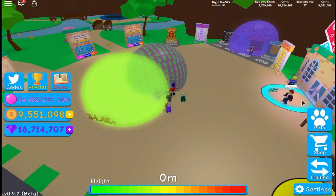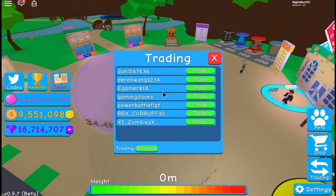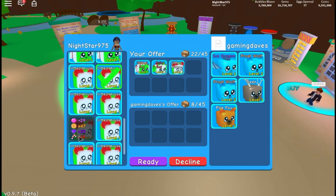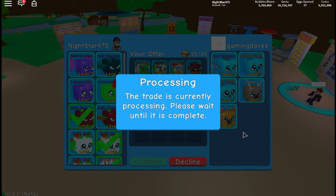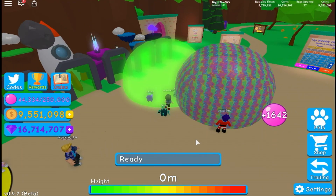They check Gaming Days' pet level — she has level ones and level twos. NightStar offers to give her some better pets. NightStar sends over a bat jolly, a mouse, and a jolly demon, which is the highest she has. After confirming the trade, Gaming Days now has the new pets and checks her pet inventory.